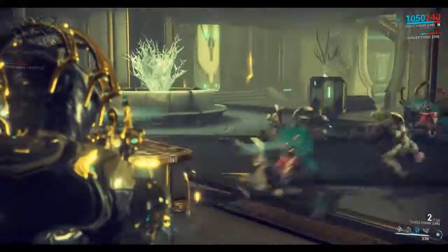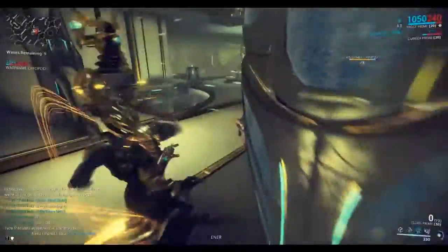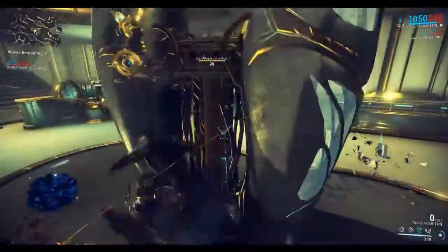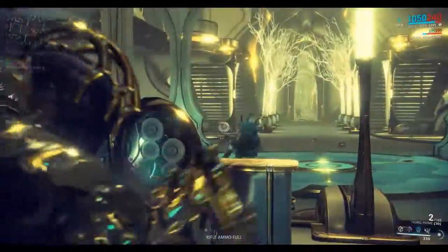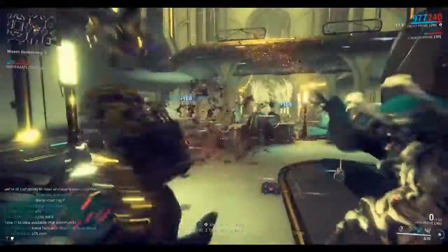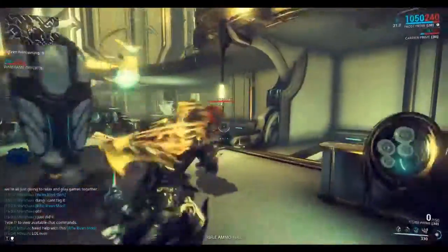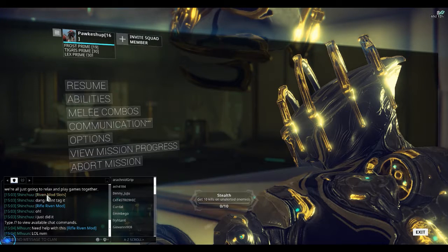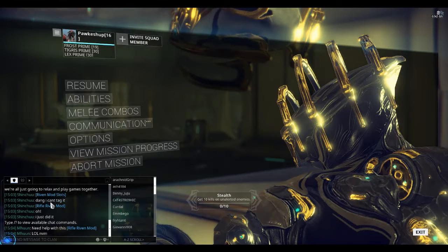And most of these mods are solely build mods. You earn a currency called Endo that builds mods, making them stronger. They've introduced recently, though, these random mods called Riven Mods, which are gotten randomly from a daily mission. Now, they're random for what item they end up being for, and then the stats they have on them are random, and you only have 15 slots in which to store them.